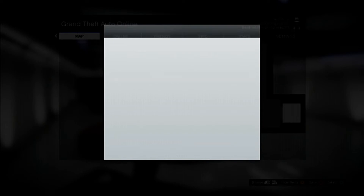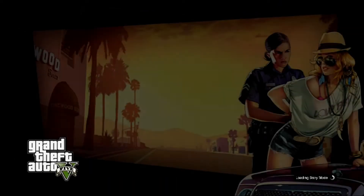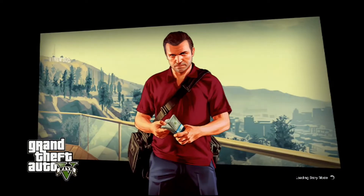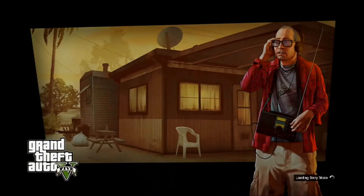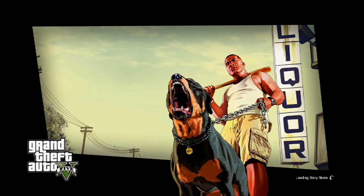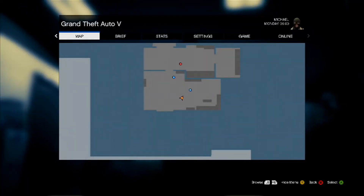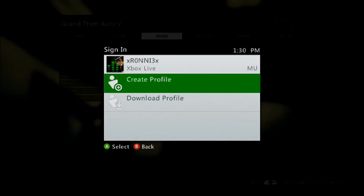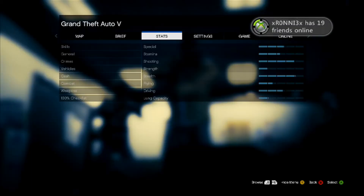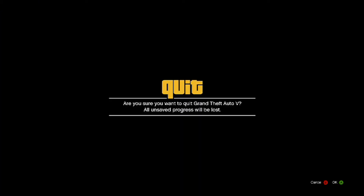Pretty much you want to sign out and wait for the story to load up. Once the story loads, press your start button, sign back in, then go to online and play GTA Online in an invite-only session.